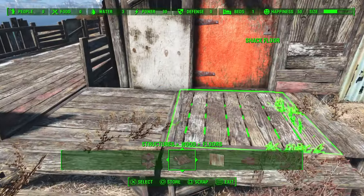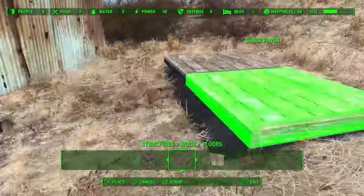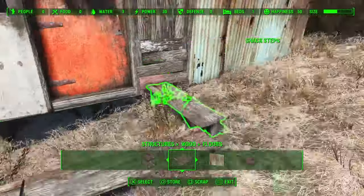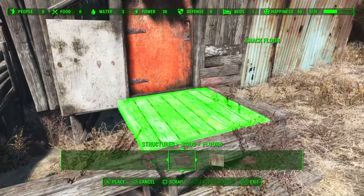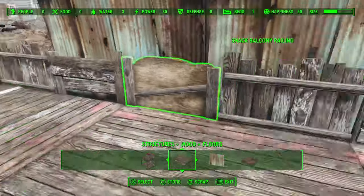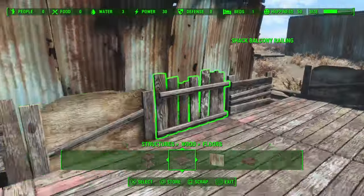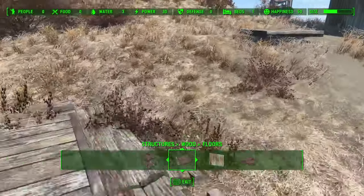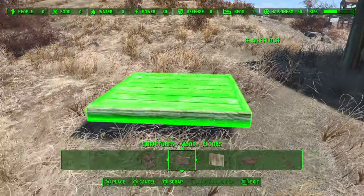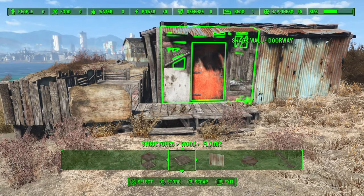It's very straightforward. I'll pull this apart a little bit for you. So what I did is I just used a simple shack floor, put it in there, and then I just built this little structure of shack floors here, up to about there, and then I put the foundations down, and then I surrounded it with railings. It's really straightforward. It didn't take very long at all. It may be a little bit more wood, but it just adds a little bit more character with very little effort on your end.